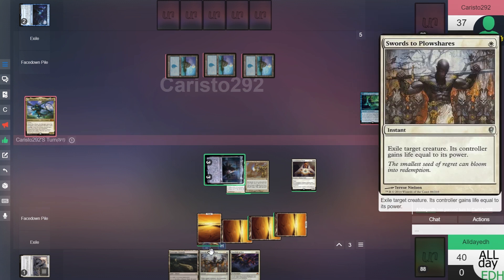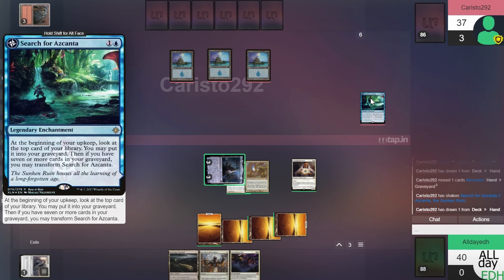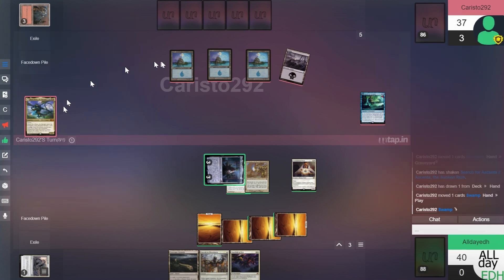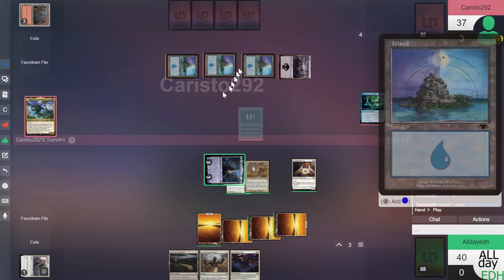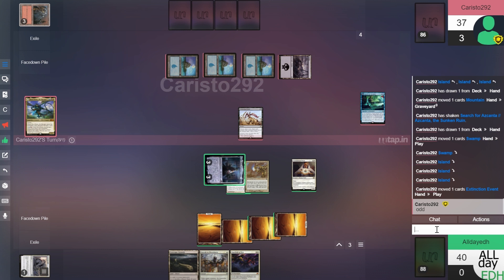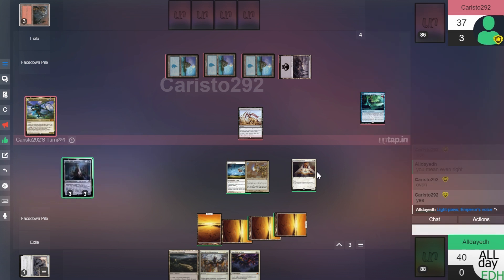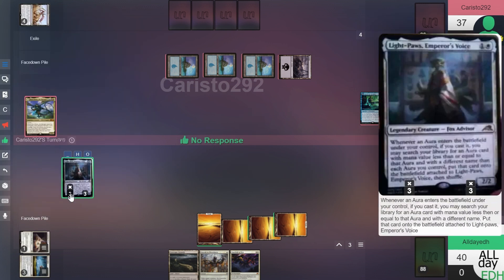Leaving one mana open for Swords if he plays Nicol Bolas. Opponent looks at the top of his library and discards a Mountain. He needs black and red to play his commander and only has three Islands out. He has something that forces me to exile each creature with even CMC — so Light Paws gets exiled and goes back to the command zone. Exile this, discard, discard, get rid of the counters.